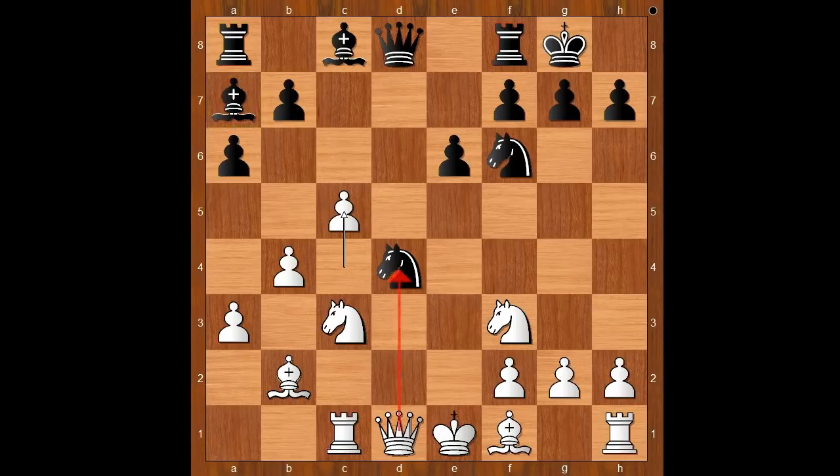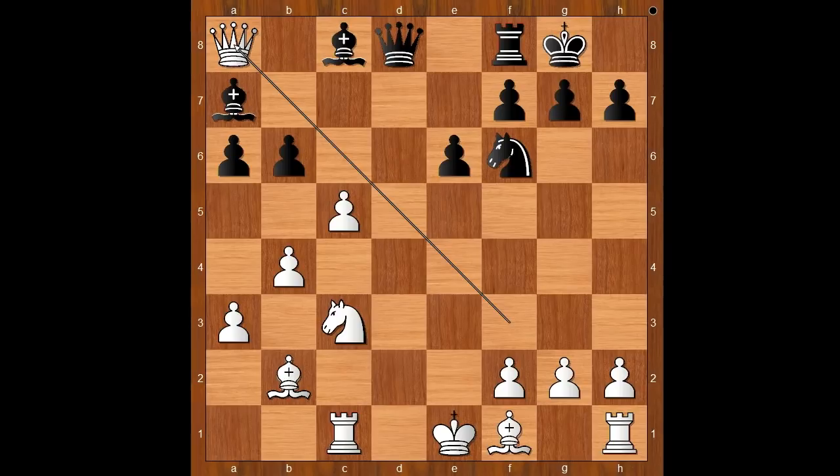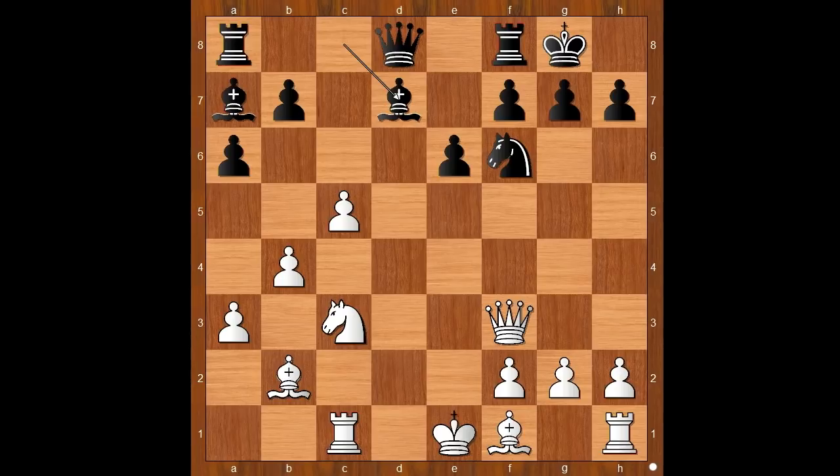The threat is queen takes on d4. Knight takes on f3 check, queen takes knight. Black to move — white then castles, but black has no way to make something out of it. Bishop to d7 was played. b6 has a tiny downside in that queen takes rook on a8. So we have bishop to d7 intending bishop to c6.